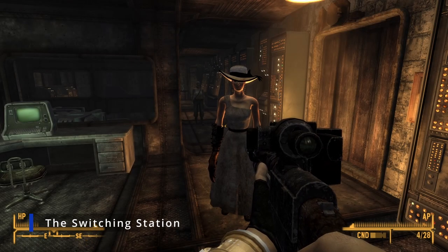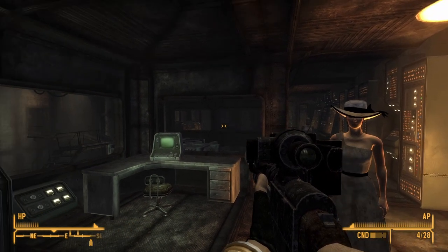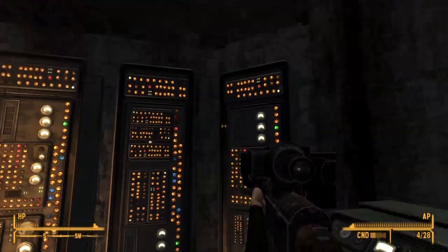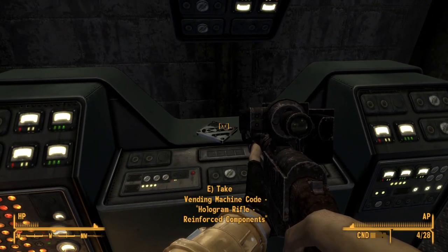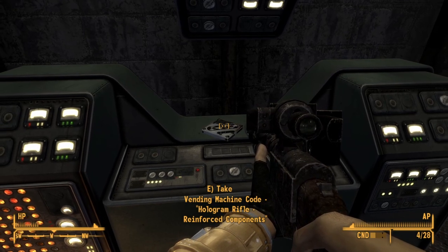Next up, we are here in the switching station where we need to take Christine. There is only one here, right next to the end. There is the elevator, there is the terminal — turn around and you get the vending machine code for a hologram rifle mod: Reinforce Components.